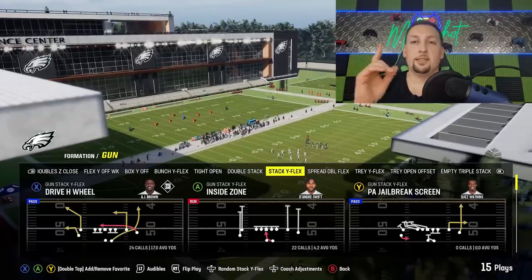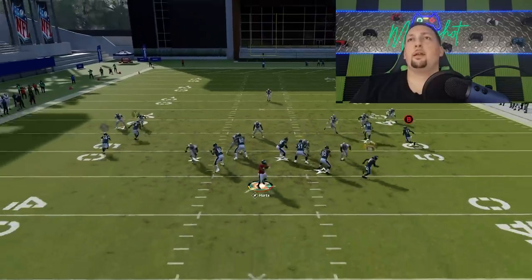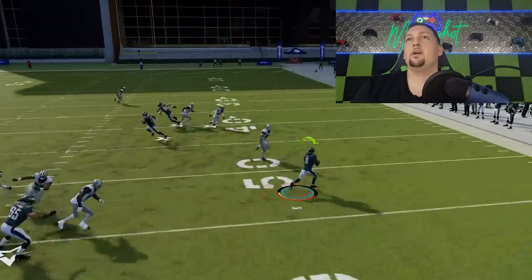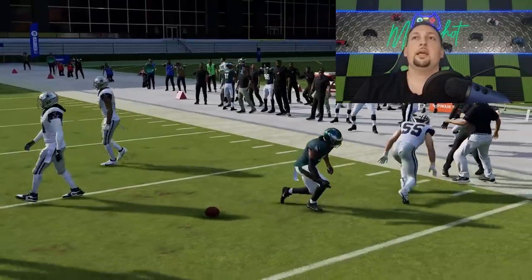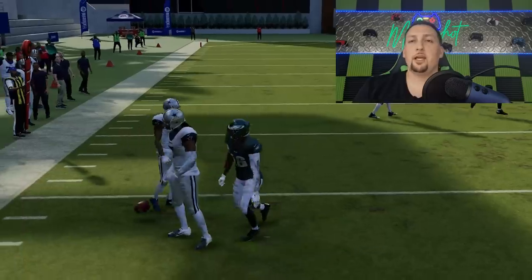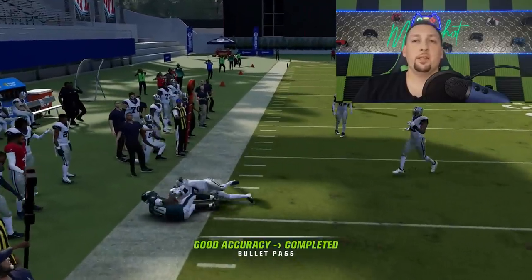That's it for the dink and dunk stuff, with the exception of one play that transitions to one-play touchdowns — the Drive H Wheel. This play, I typically want to go to the running back. The running back is going to get wide open against just about any coverage for at least a couple yards, typically best against man coverages because you can throw it right away and the linebackers can't react quick enough. But if that's getting picked up, especially if your opponent starts paying attention to that wheel route, you have the A route and the B route right over the middle — a high-low concept you can go to over and over. The X route is a speed-out route, good for five to six yards every single time, whether it's man or zone, everything but cover two.